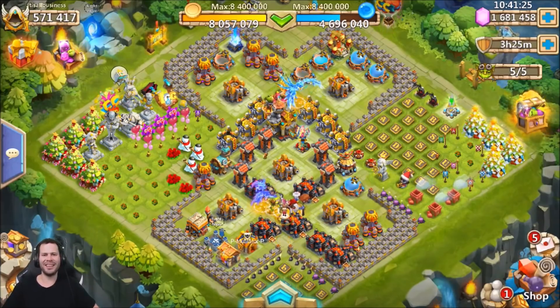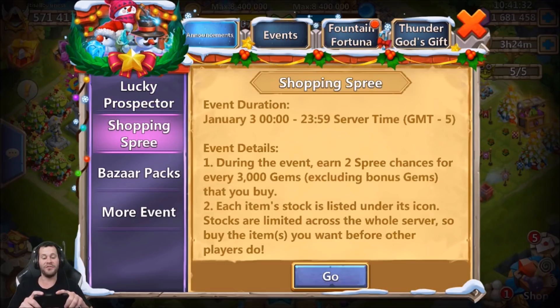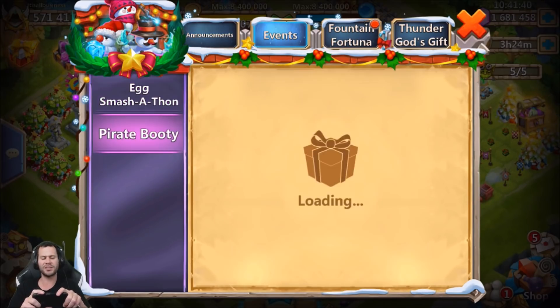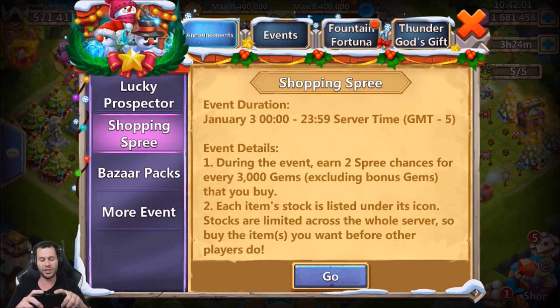What's going on guys, this is JT here on the iOS server on my main account. In this video we're going to be doing the new event Shopping Spree, which I have not checked out yet, but I did purchase gems today to do it. We also have Lucky Prospector, Egg Smashathon, and at the end I want to get into Pirates Booty and spend around 12,000 gems — 10 tries at 1,200 gems each — just to see what we get.